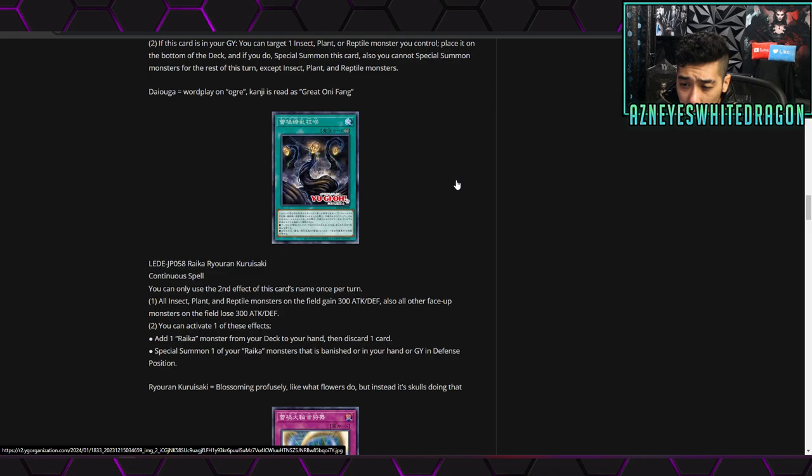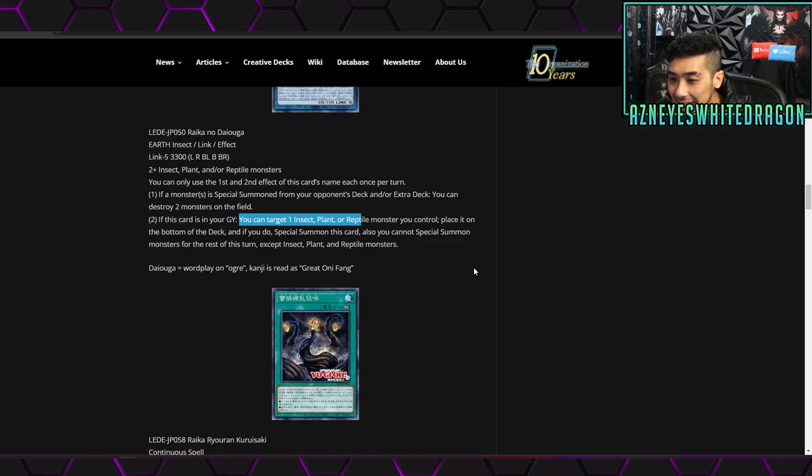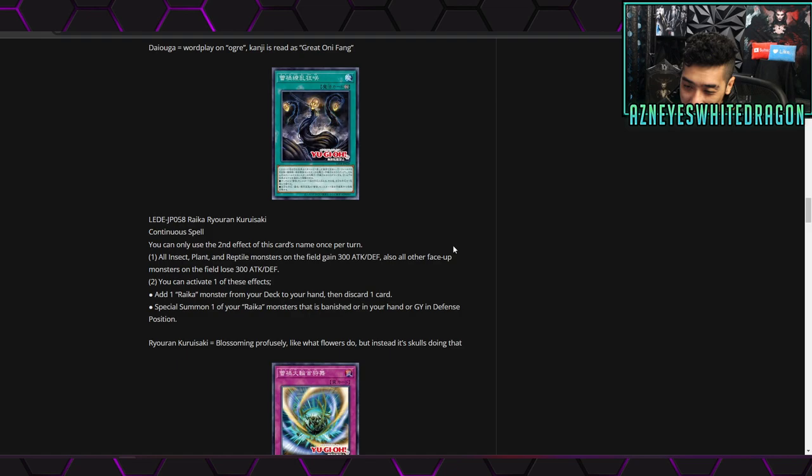Next up we have the Raika Ryoran Kuru Isaki, a continuous spell. The first effect gives all insect, plant, and reptile monsters on the field a 300 attack and defense boost while all other face-up monsters lose 300 attack and defense — basically a 600 boost permanently. The second effect, once per turn, lets you choose one of two options: add one Raika monster from your deck to your hand then discard a card, or special summon one of your Raika monsters that is banished, in your hand, or in your graveyard. That allows you to consistently keep getting extra fodder. I'm wondering what insect can just keep recurring when placed on the bottom of the deck — maybe something like Gokipon or a mill-based insect engine.